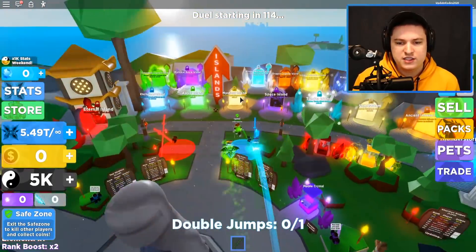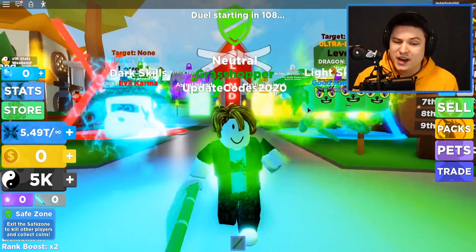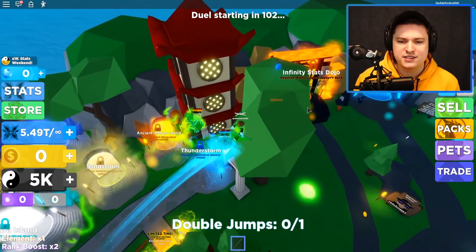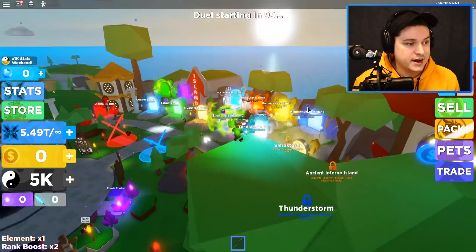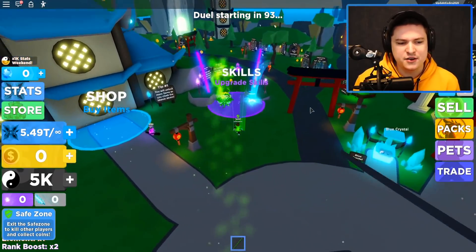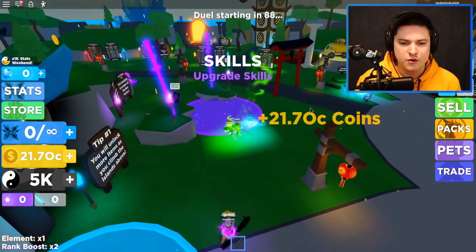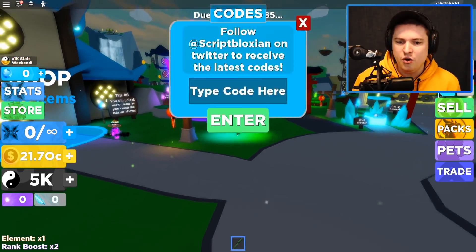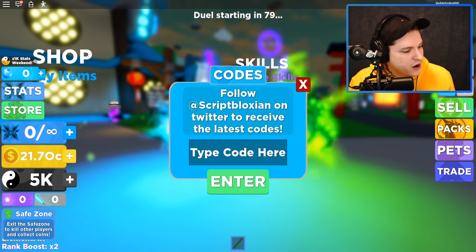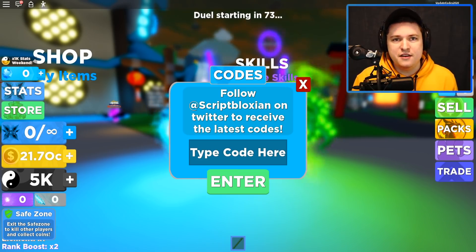One of the main things I want to do today is get all the codes for you guys. We're gonna start with every single Twitter code because those don't require me to unlock all the lands. The lands are quite expensive to get up to with all the skills and that kind of stuff. If you've been playing since the start you may have used these, but maybe you've missed a few — and some codes do expire, which is why we always have to have an up-to-date video on Ninja Legends.